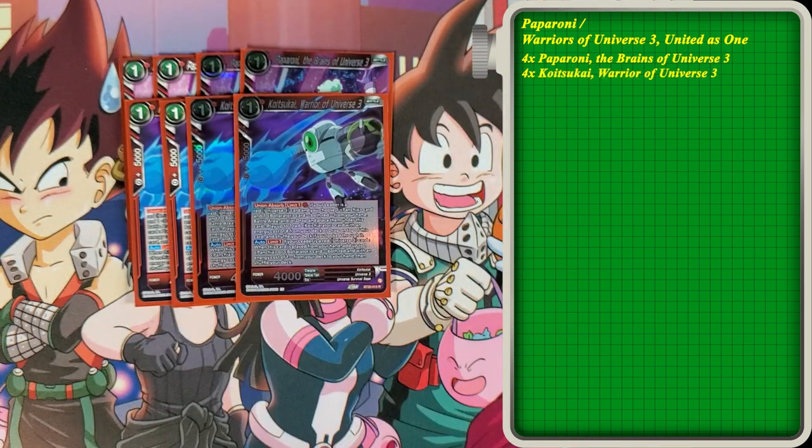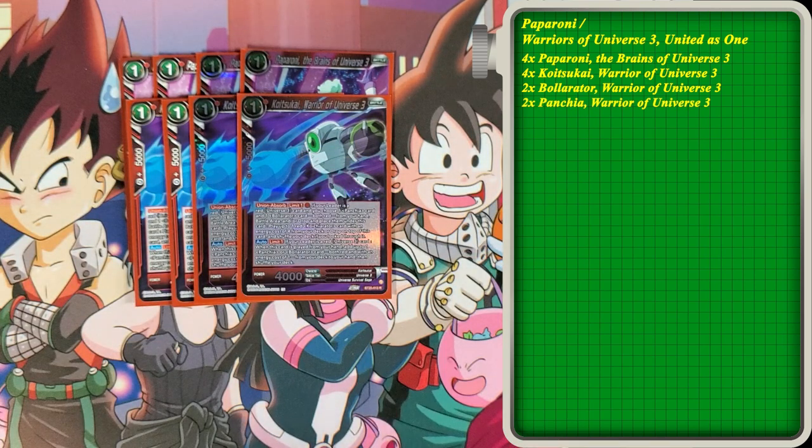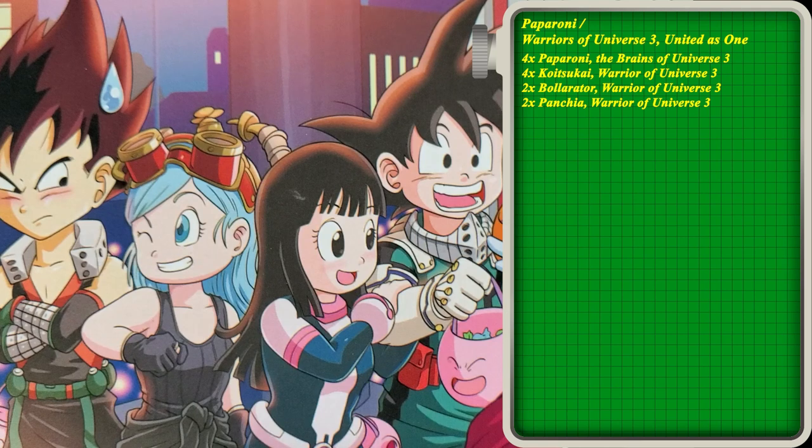Koitsukai. These next couple one-drops are just really searchers — they help you thin the deck out. These numbers really can vary depending on who you talk to or what your game experience is. I play four Koitsukai, two Ballard, and two Panchia. The reason being is because Koitsukai has an alternative effect — Union Absorb for one red energy. If your leader is a Universe 3 card, you choose one Panchia card and one Ballard card, both red, from your hand, battle area, and or drop, and place them under this card. Play up to one red Koitsukai card with an energy cost of four from your deck or drop on top of this card. So you just play him, use the auto which goes through your deck and you pull out one of these guys, and then on play they search out one of the other two. Just by playing one of them on turn one, you're guaranteed to lock in on turn two very easily. I found running a 4-2-2 split works out great.